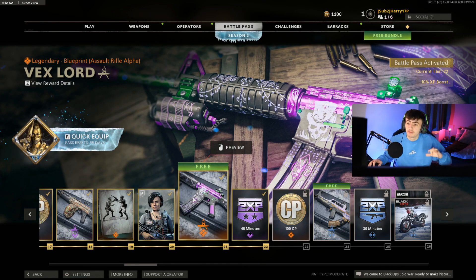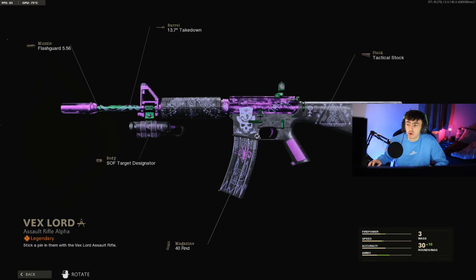Next up is this XM4 skin. Another pretty cool skin — it's pink with a bit of colour in there. Quite bright, it's got that chromy pink colour on it. Looks pretty clean.